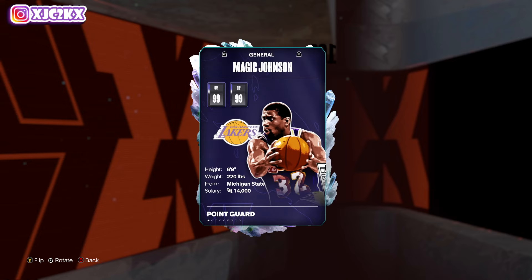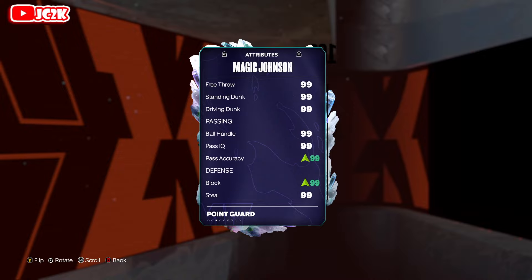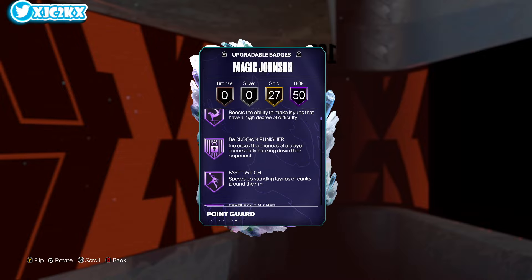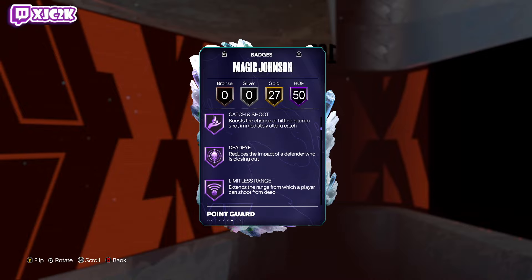Without further ado — Magic, 6'9" at the point guard spot. 99 offense and defense, of course. 99 stats across the board — pretty much perfect stats. Badge-wise, he's not far from being perfect. 50 HOF badges include pretty close to everything that you want.